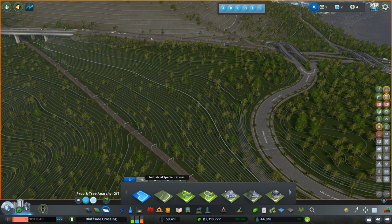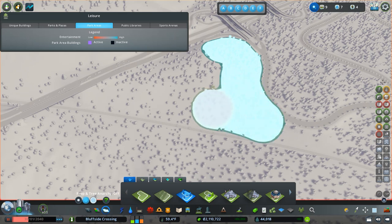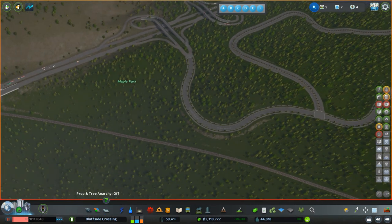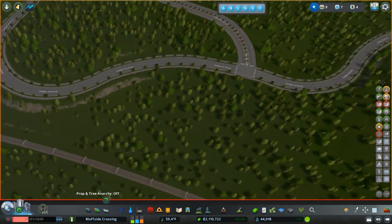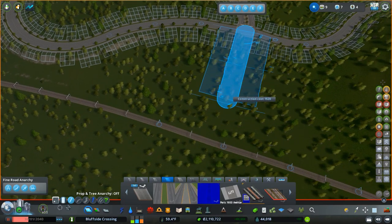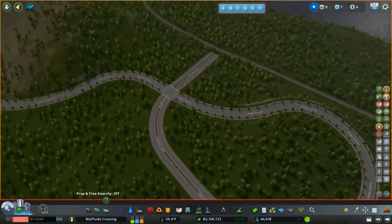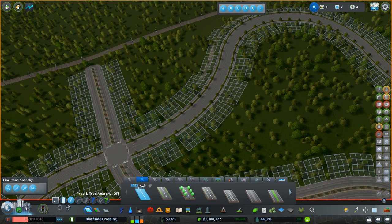This area is also fairly heavily wooded, which I like. The other nice thing is because it'll be close to our future train station, we'll have the opportunity to have a connection directly from the train station to the park. I'm noticing I didn't provide a connection to the future train station from our collector road — no other road besides this collector road is going to connect up with the arterial. We're going to follow proper roadway hierarchy and only allow collectors to meet up with those arterials as much as possible.